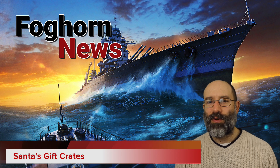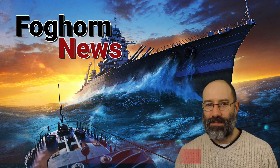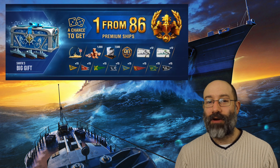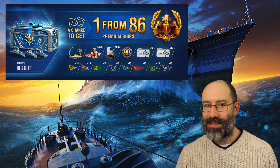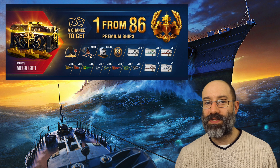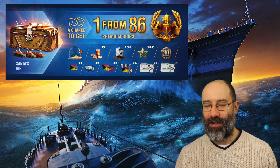As in previous years, there will be Santa's gift containers available for those who live in countries where they are legal — sorry, Belgium. The containers can drop various items, most notably one of 86 premium ships. Included in the list are many ships you can't currently get anywhere else: Missouri, Kutuzov, Imperator Nikolai and Belfast, for example. If a Santa crate rolls you a ship you already have, you'll receive a soup container instead, which will drop a different ship from the list — and this is the reason it's so important not to sell low-tier premiums you don't want. If you already have it, you can't roll it again, so hang on to the rubbish ones; they'll help you get the good ones.